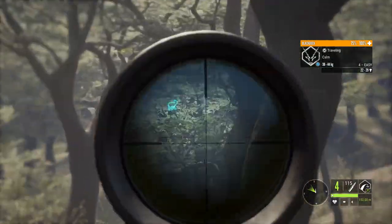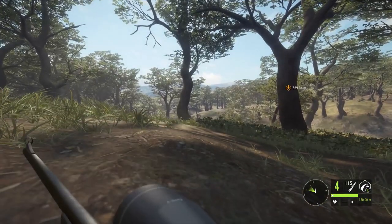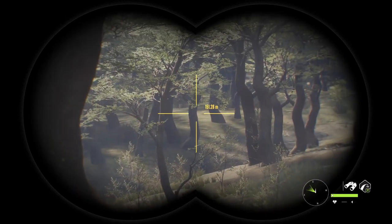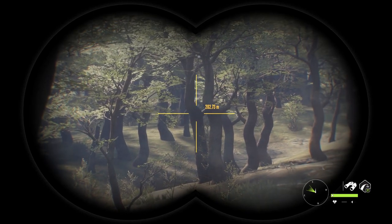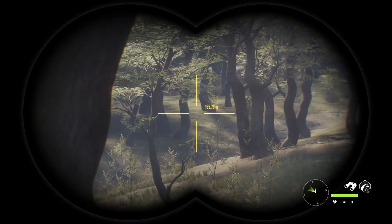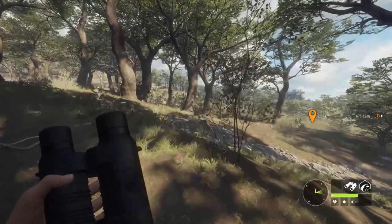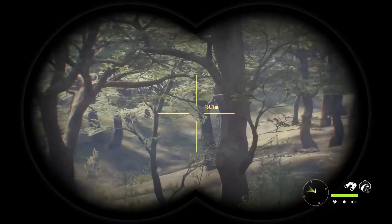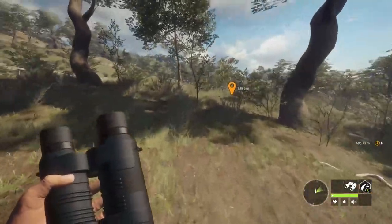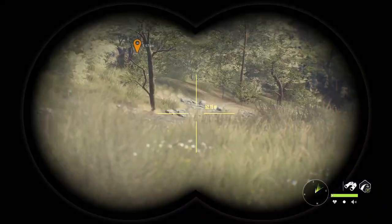That black buck — may take him with a 270. Our distance is about 180. If it pops out in the next 10 seconds we'll take it, but I don't think we're going to get that chance. It didn't look like it had a good set of antlers on it anyway, so we're going to continue. A lot of people wouldn't give up a buck like that, but I don't feel like chasing. It probably already smelled us and it's just going to run.